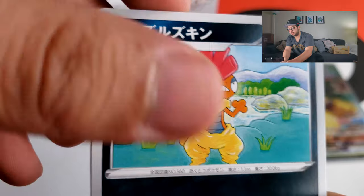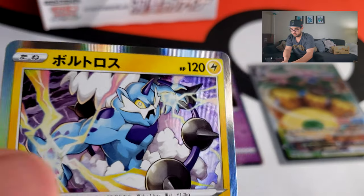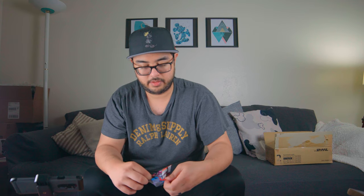Continuing on — I still have a lot of packs to open and they all have just five cards each. If they have the Galarian bird trios in here, that would be so sick. Matchless Fighter, guys — Chilling Reign was announced for the English version, and I think Chilling Reign includes Matchless Fighter plus a couple of the other upcoming Japanese sets, which I did pre-order as well.